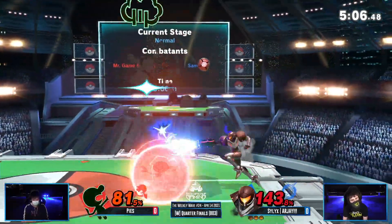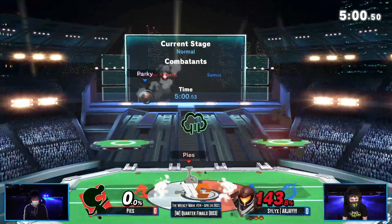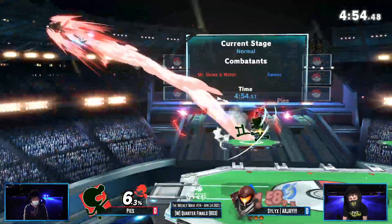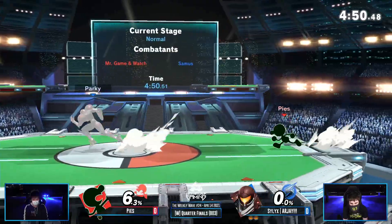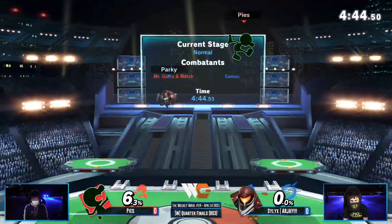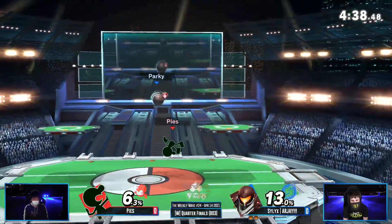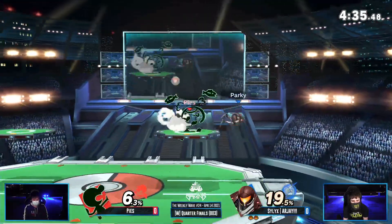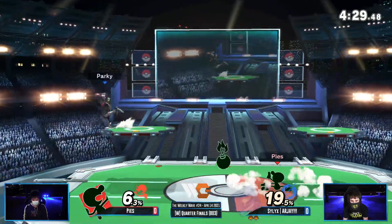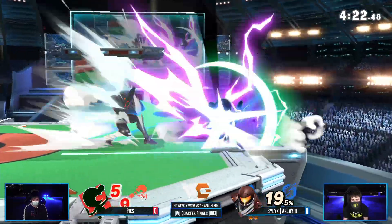Pies still has to take the first stock, but as I say that, RJ takes the second stock. Now he's gonna try and pile in percent to take it overall. Pies doesn't punish two up B's in a row but does get the F-tilt to take the first stock. It's worrisome because of the end lag — if you shield the up B, how are you gonna punish? That's gonna be the question, and that's how you'll get a lot of your conversions. Nair — Pies opened up strong but now RJ feels like he's in the driver's seat.